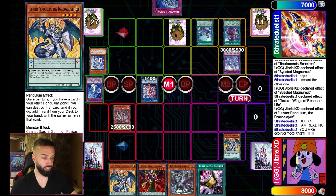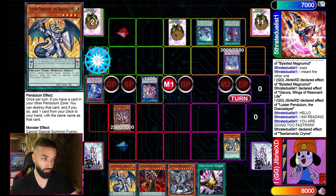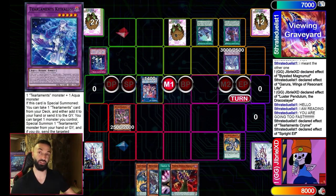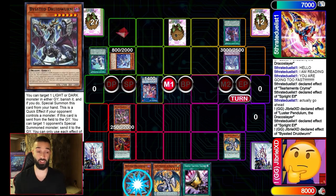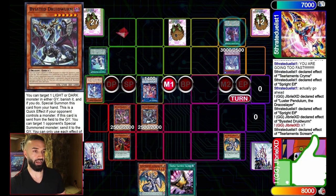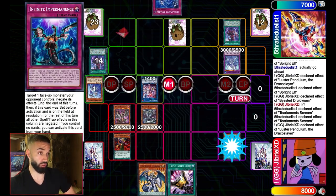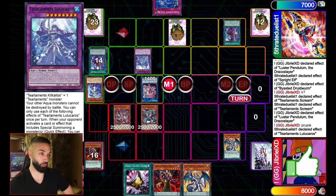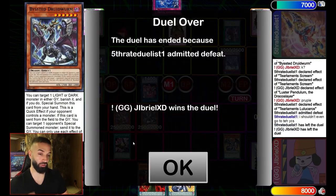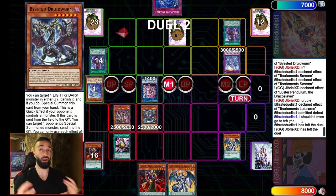We're actually able to Pendulum Summon here. For a very long time, Pendulums couldn't play defensive cards, but the beauty of Draco Slayers is that they can play a bunch of defensive cards that synergize — taking monster cards on the field onto the Pendulum. Random Pendulum is an amazing synergy for this deck. This stops the Murley — that's huge. Tailament Stream triggers to get Tailament Celiac, then Luster gets Purple Poison, Poison pops something, triggering Lugu, which Specials itself back. 'I shouldn't even go to the YCS' — that's what Draco Slayers do to people.